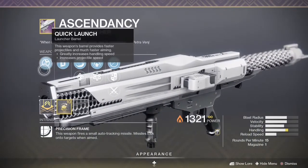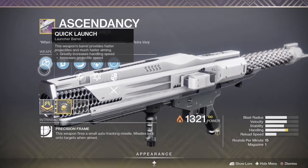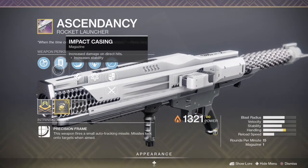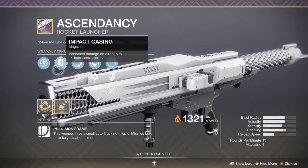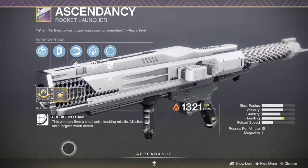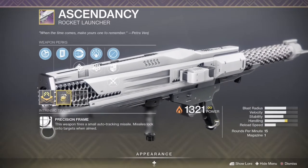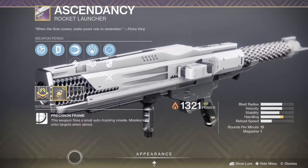The perks include Quick Launch, which greatly increases handling speed and projectile speed making it much faster. It also has Implosion Casing, which increases stability and increases damage on direct hits — a really nice perk. This makes the weapon have less recoil, which is always nice since some rocket launchers have a lot of recoil.